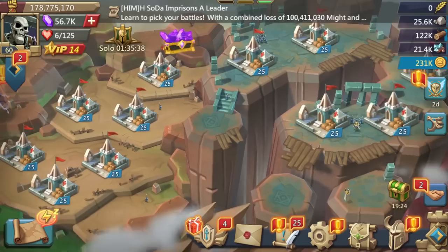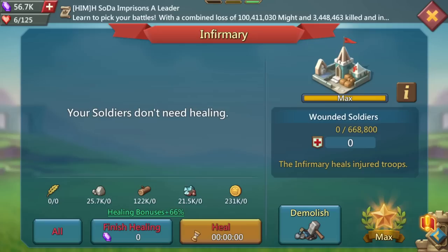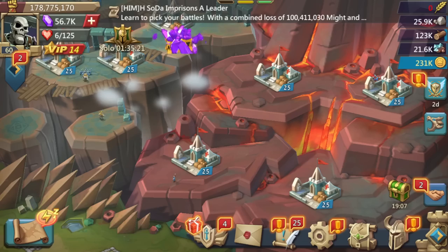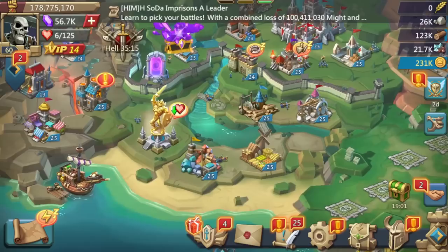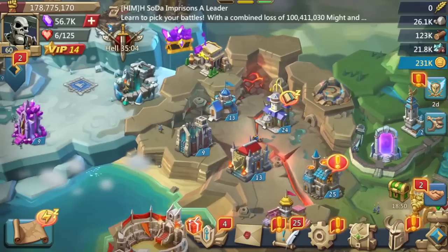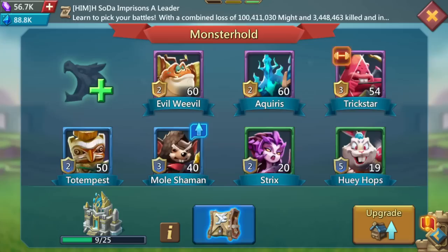Let's take a look at the buildings. I am now full infirmaries — it's important to go back to full infirms after you've finished training troops, because you want the additional HP from a level 25 infirm, which is 5% army HP. That is absolutely vital. Make sure you get all infirmaries to level 25 before you take any hits. No resource buildings, because you want to minimize might — just keep the main four so you can switch between barracks, manors, infirms, and that good stuff.